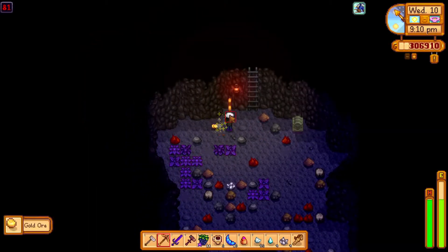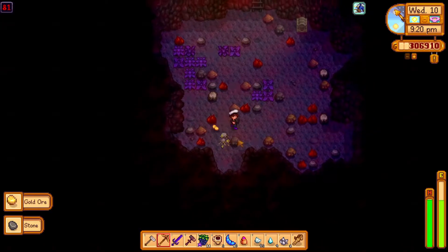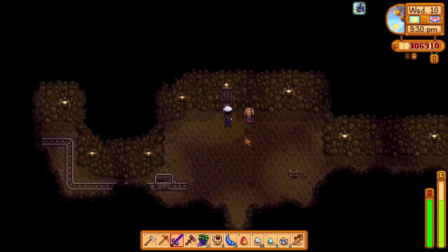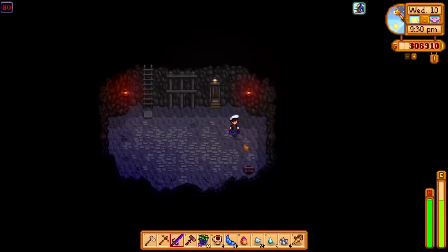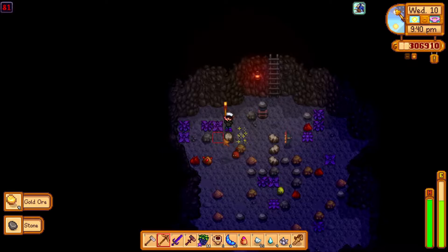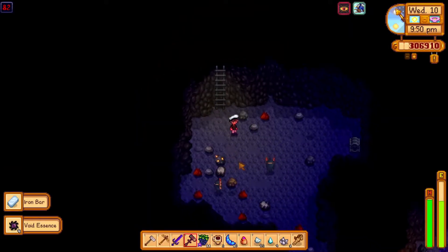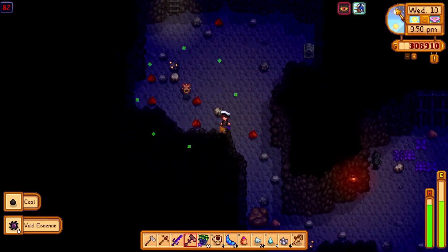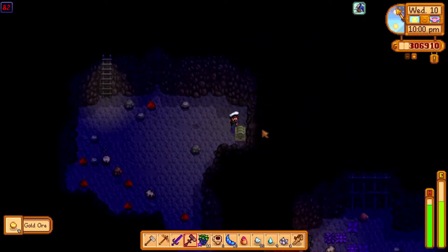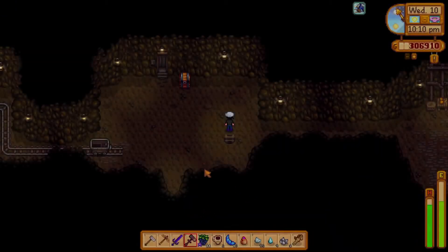I like to get a bunch of sprinklers set up before the egg festival so I can get strawberries. Okay, 50 iron - maybe we'll swap and do a little bit of gold hunting. I think I'm doing okay for gold but I want to craft some more - maybe a few more crystallariums or some seed makers. I know three seed makers - I'd quite like at least two more by the time the key fruit's done.